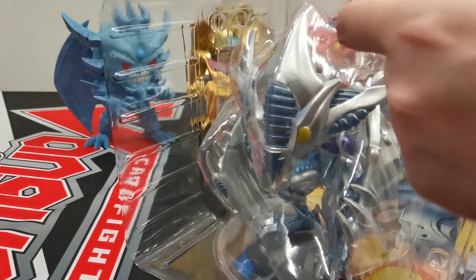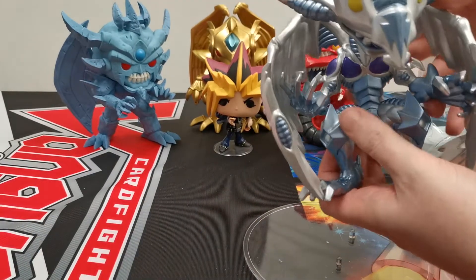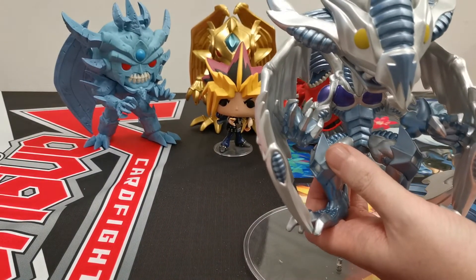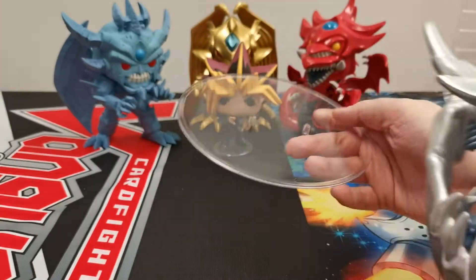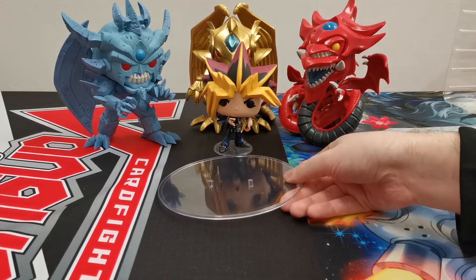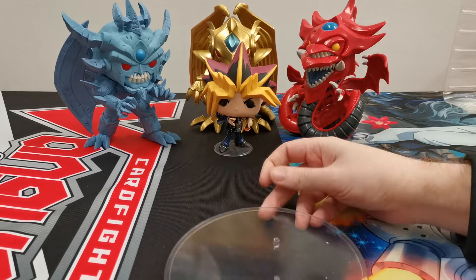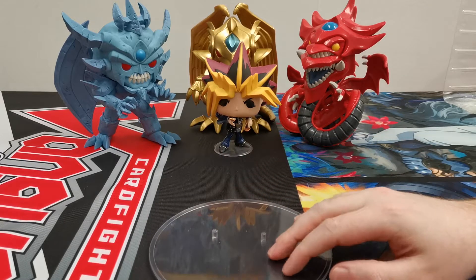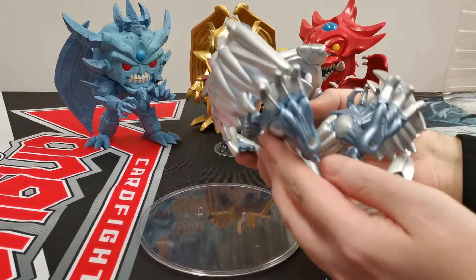Now let's take a look at big old Stardust Dragon. He comes with a base. He's not actually attached to his base, so that's quite interesting off the bat. Here is his base — his base is quite huge. Look at the base size compared to Yami Yugi's. He obviously has the big hole grips here. He's actually got a scratch on the base — he just arrived that way.